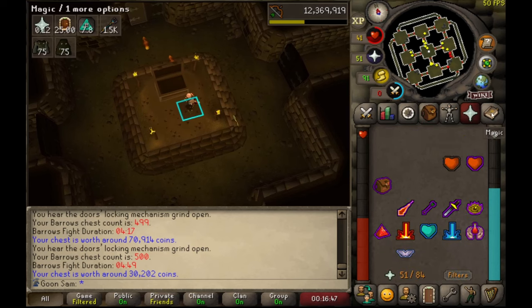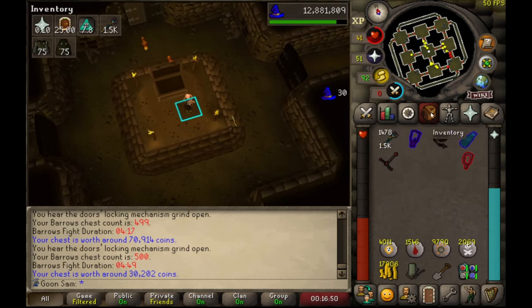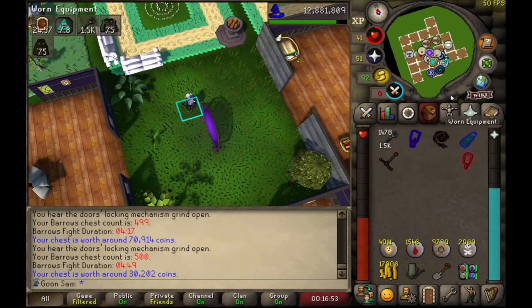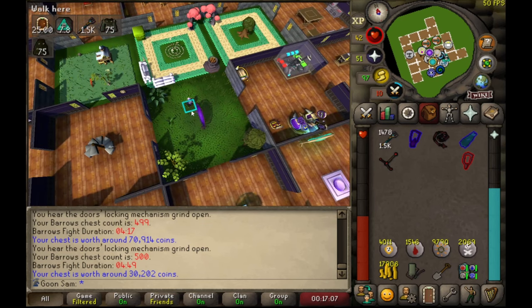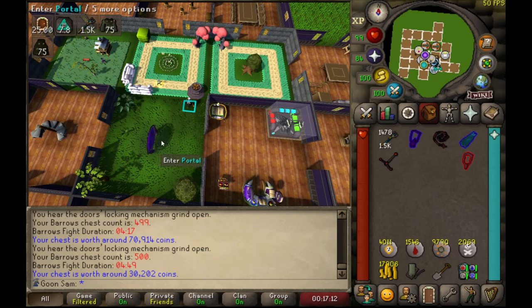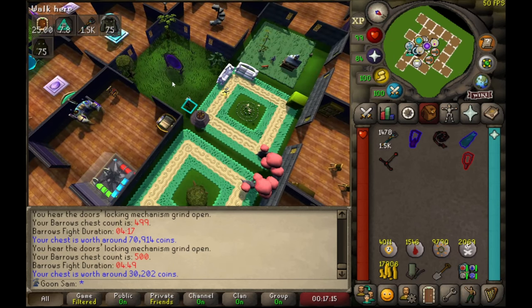Chest 500. We've done 20 Barrows chests today and got nothing of note — got 4k chaos runes, 1.5k blood, almost 10k mind, 2k death, and about 18k coins. It's good — I'm an Ironman after all, so any runes I get are always top quality. But really I'm looking for a unique.